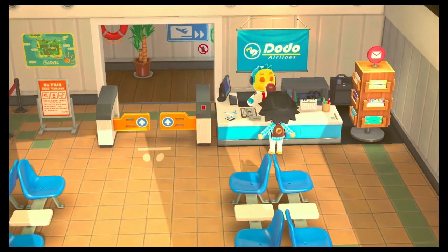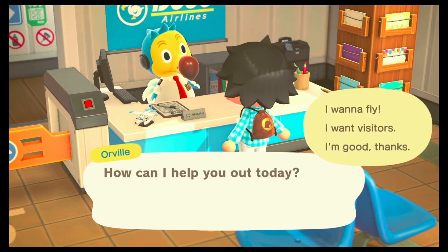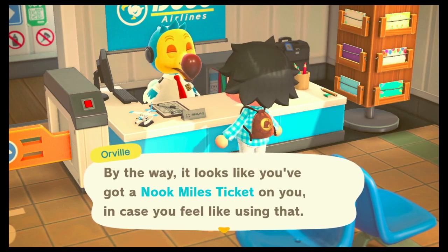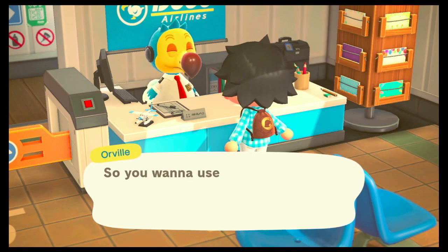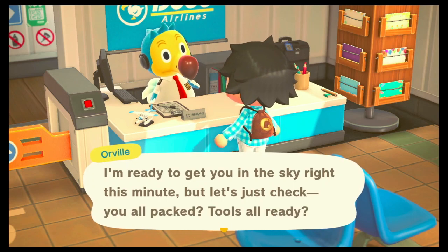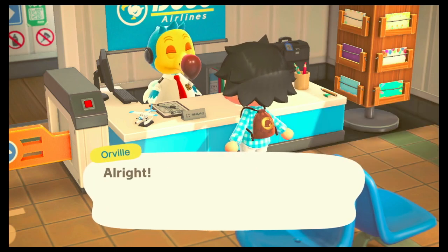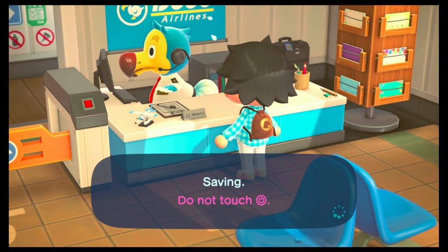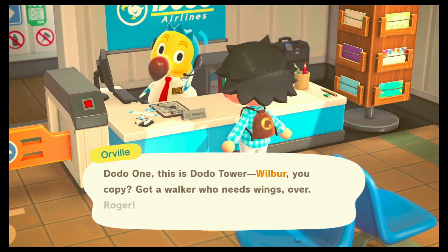We're back in the airport. Let's talk to the dodo at the counter. With the Nook Miles ticket, you say 'I want to fly.' He points out you have a Nook Miles ticket. When asked where you want to go, choose to use your Nook Miles ticket. He confirms you're ready for takeoff — you do want to bring your tools with you to the island. And so, the game will randomly generate an island and fly you there.